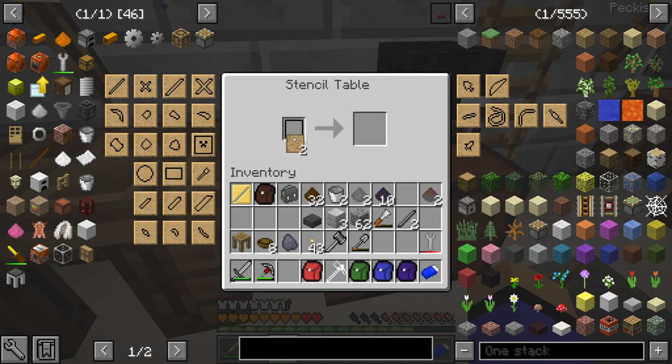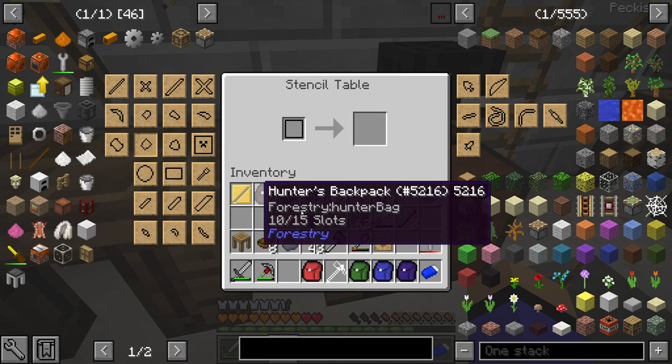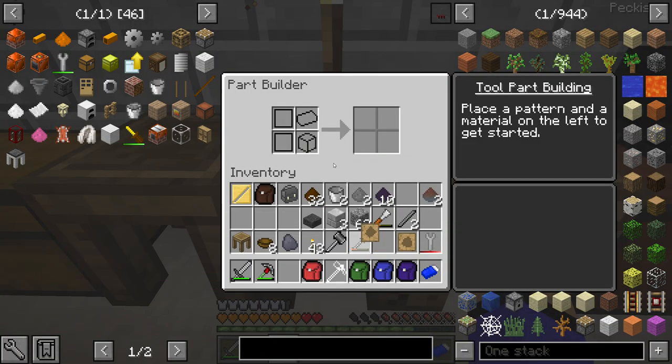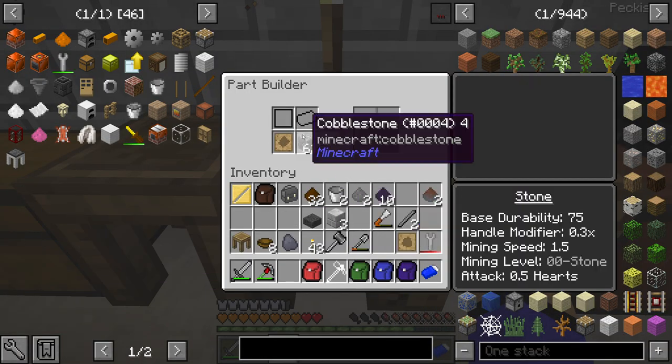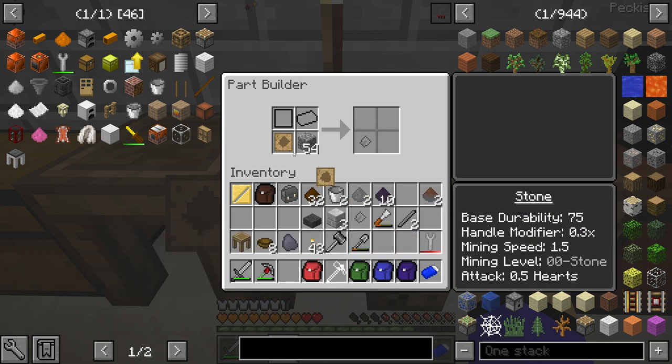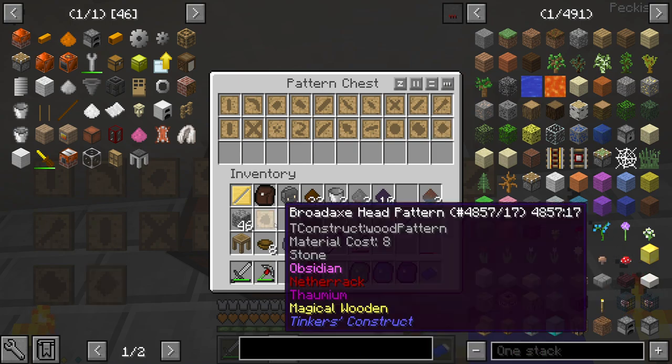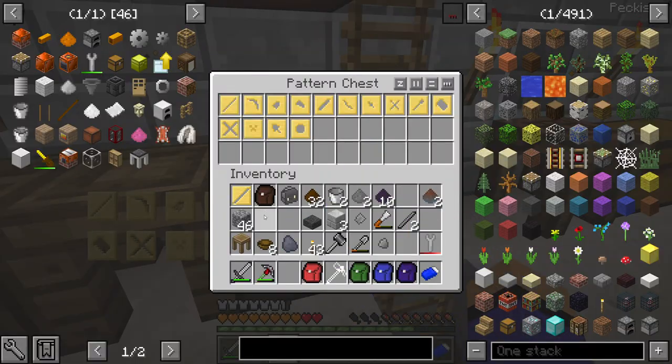The stencil table is what we want, not the part builder. First we want the excavator pattern - yep. The broad axe was the other one which looks like that - yep. And now we want the part builder. We've done the tough rods, we've got enough of those. I think we still need binding and we still need the plate.